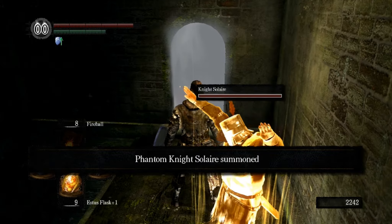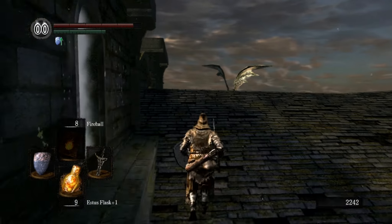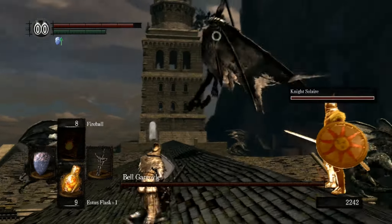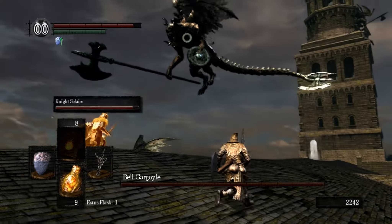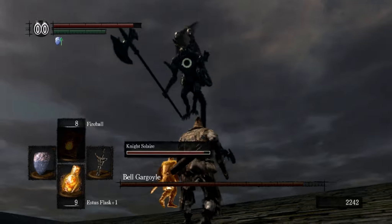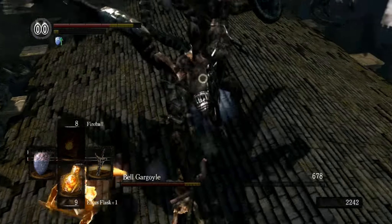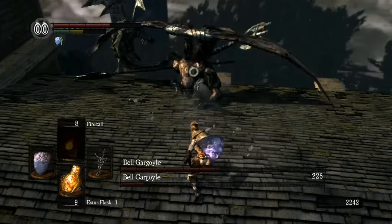It's hard to sneak up on somebody who's staring at you the whole time. Once this gargoyle gets down to 50% health the other one shows up, so when you get it down to 50% that's when you really need to get in there and lay into it. Using the Drake Sword you kill a full health gargoyle with 10 hits.